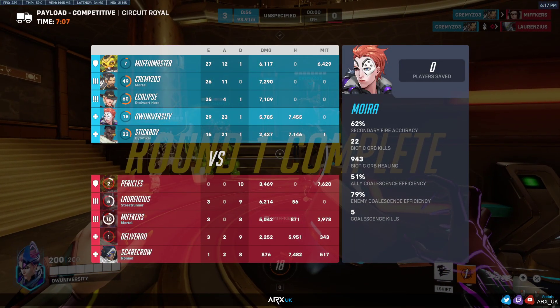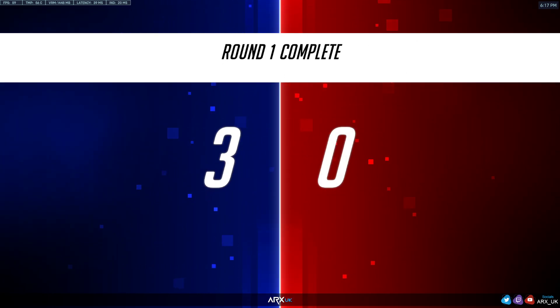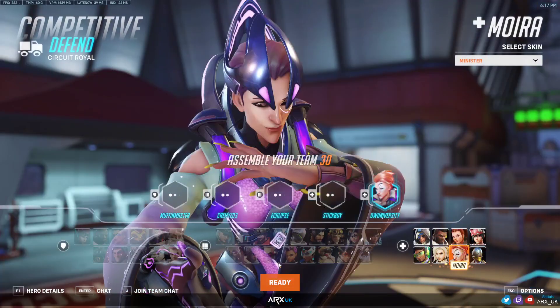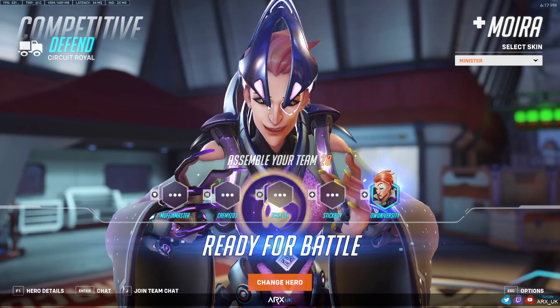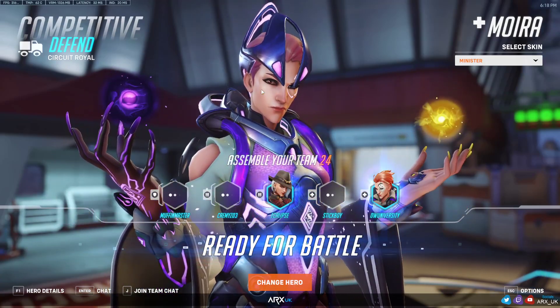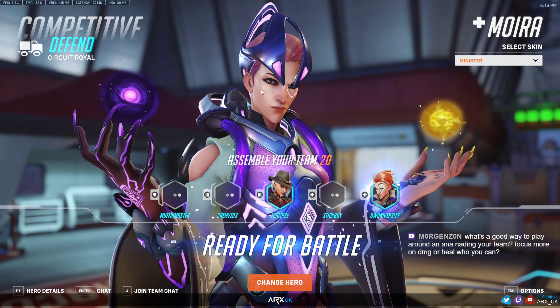Not bad — three to zero, switching sides. The difference when we've got a much more aggressive tank is that we can also move up into a more aggressive position where we get a lot more right-clicks and a lot more damage orbs.